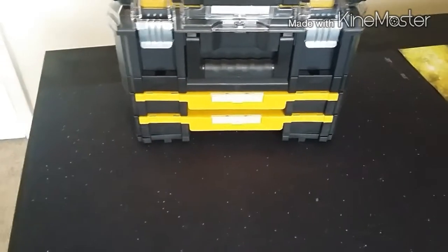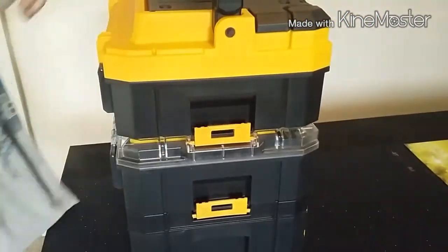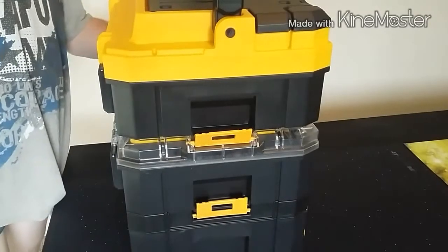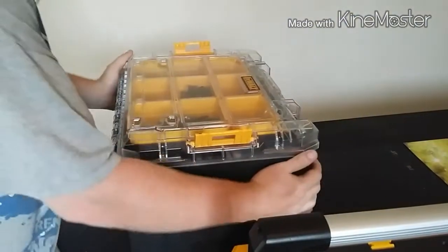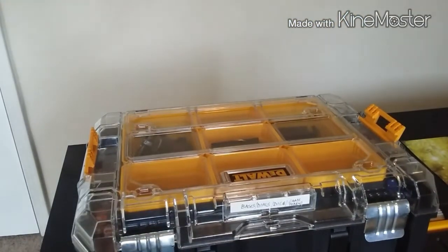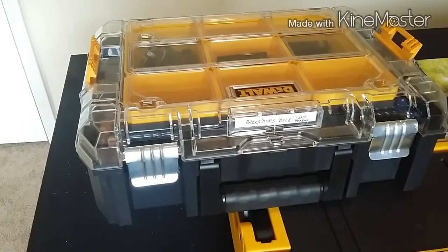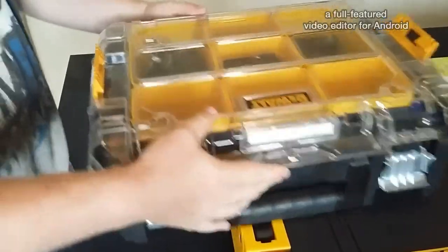I'm not going to say these are for everyone — they are just personally my favorite storage solution. Here's what makes them so worth it: this little section right here pops out just like that, pops the other side, and watch this — now we have access to the bottom container. All of these come apart just like that. So now I've got three amazing storage compartments I can take apart and reassemble at will. I can build a faction-specific kit — Imperials today, rebels tomorrow.